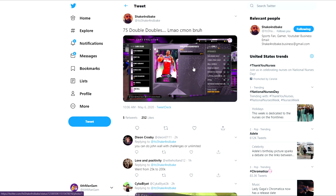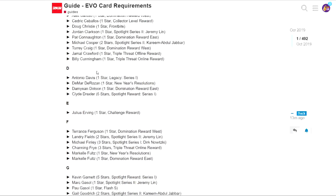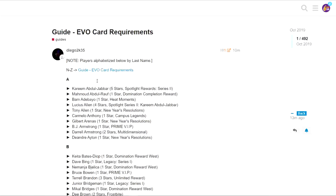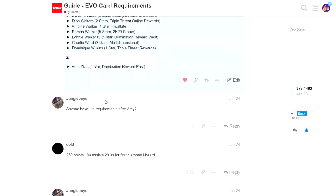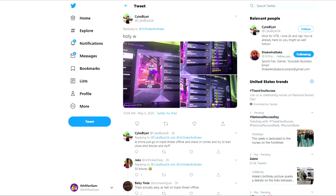I couldn't find a picture for John Wall's badge upgrades on the website. I was wrong thinking it was updated - there's no picture of John Wall for the badges, so I apologize about that. I'm not sure exactly what he gets, but I have seen on Twitter that he does get a bunch of Hall of Fame badges. Courtesy of ShakingBay, you can see he does get a lot of attribute upgrades, which is definitely nice.